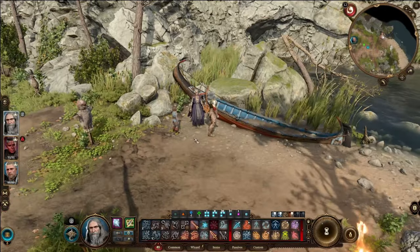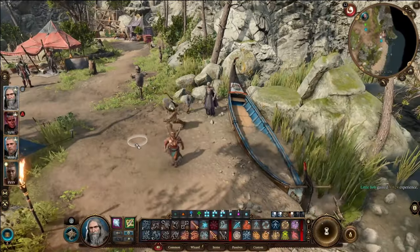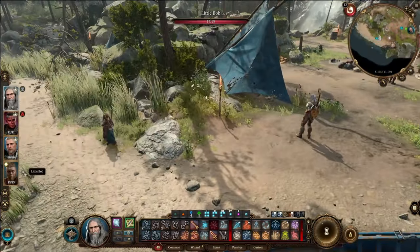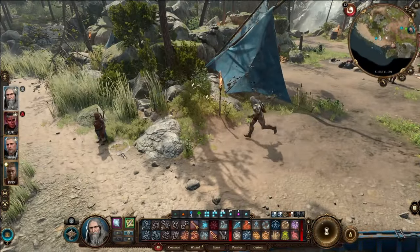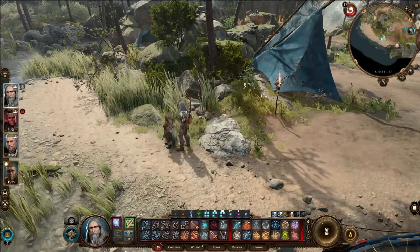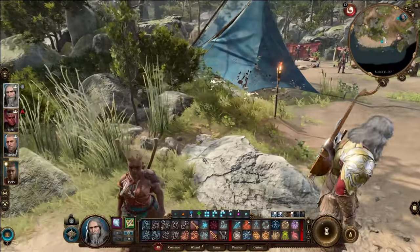Now that we have the hireling, they will pop up somewhere here around Withers, and then we can just take control of them. As you can see, they already have an arrow up on them, meaning they have some levels to be applied. When you start with a hireling, they are given the equal amount of levels that your main character has. Doesn't really matter, but go ahead and ungroup them as well so you can leave them at camp.